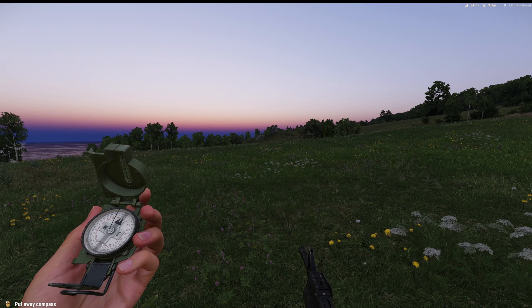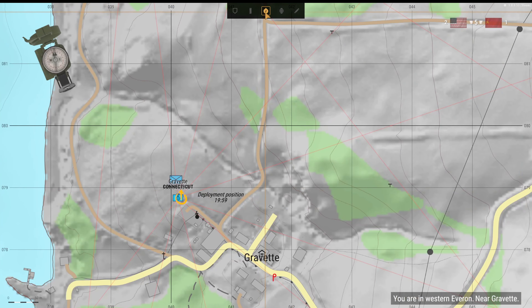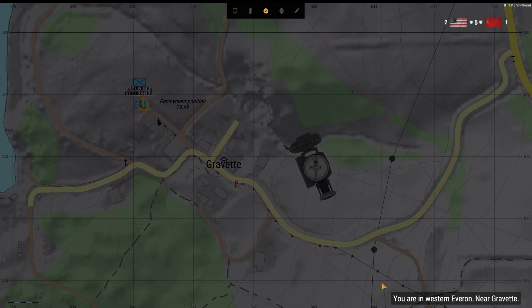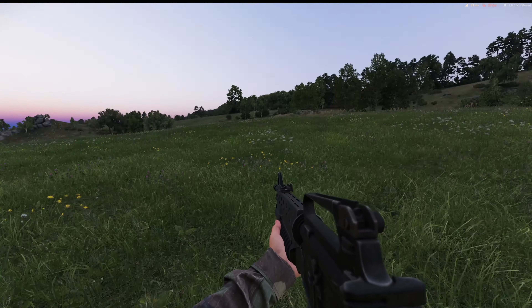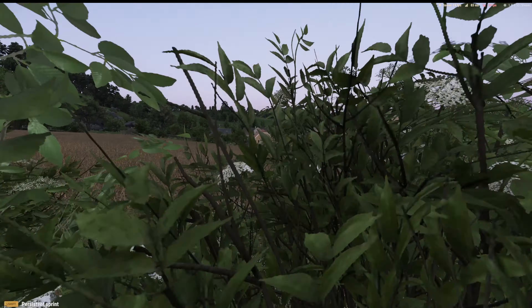If you notice the black bar on the compass and bring up the map, at the top of the screen you'll see a compass. It will give you an area so you can kind of know where you are in relation to the map, and the bar shows where you're looking. The way I navigate is by figuring out where I am by looking around, then getting my compass set to the direction I want to go.